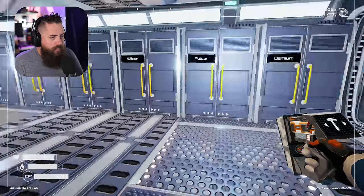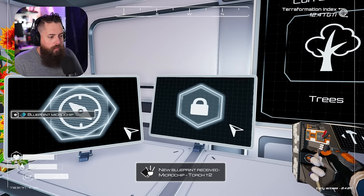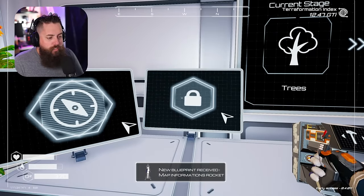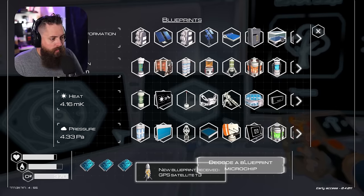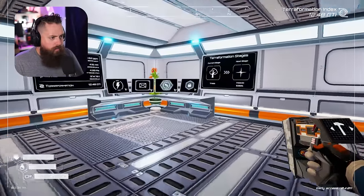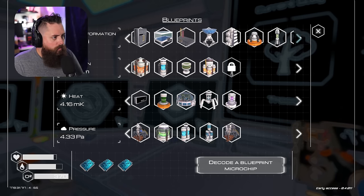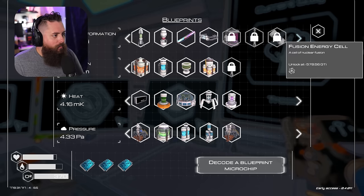It's been a little bit since I played this save. Decoder chip - torch tier two, so a new flashlight, that's exciting. Map informations rocket - we got a new rocket. GPS satellite tier three rocket. Teleporter unlocks at 25 - oh no, we're gonna have to do some work here.